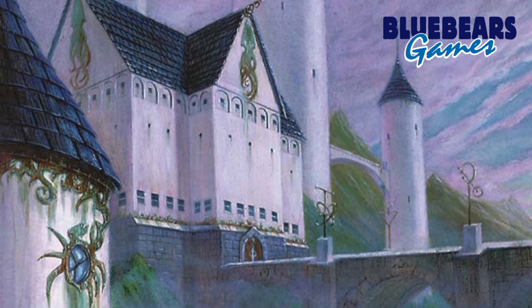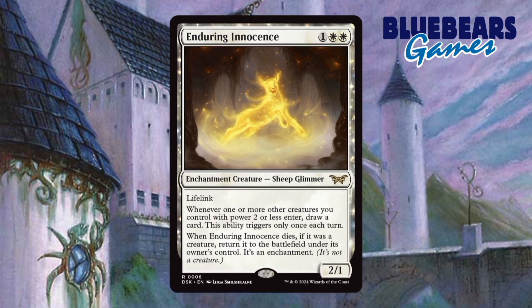Creature number 3 is Enduring Innocence. Card draw is very important in this game, and repeatable card draw is hard to come by in the three colors that this deck uses, so this is a much needed inclusion. It also has that resilient ability, so that's a bonus.